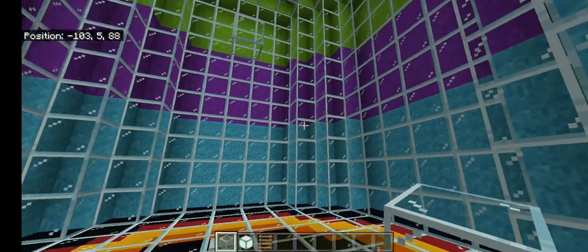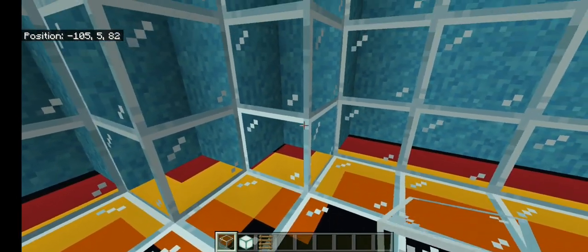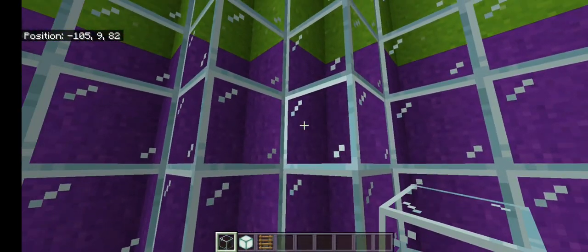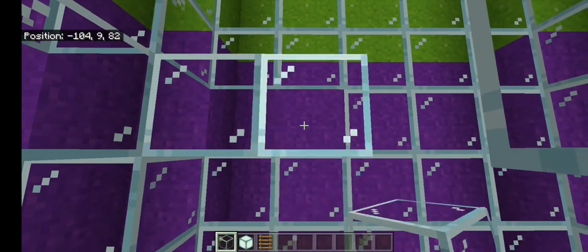Now you're going to want to put a floor on the inside of your house. Come over here and go up seven blocks, put a block there, and go all the way around filling in the floor.